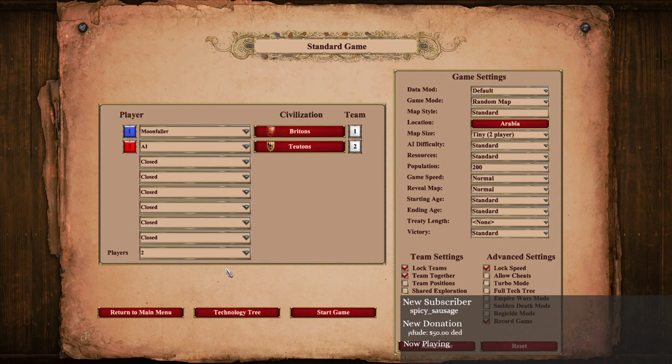Hey guys, welcome back. Second build order - it's actually going to be the same strategy: pre-mill drush into archers. This time it's with Britons, because it's a very specific build order you can only do with Britons. The higher elo you get, the more you learn a specific build order for a specific civ, and this one is for Britons - the pre-mill drush into archers with the crossbow follow-up. Advanced build order, quite interesting, but once you manage it it's very very strong.